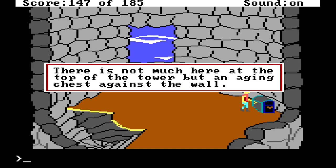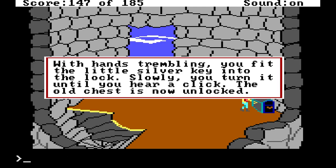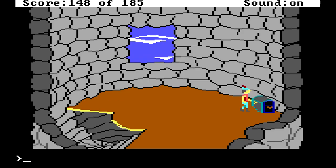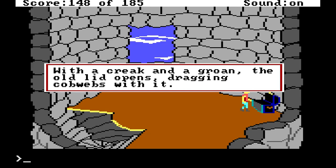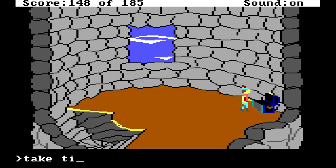There is not much here at the top of the tower, but an aging chest against the wall. Open chest — the old chest is locked shut, you need to unlock it. Unlock chest. With hands trembling, you fit the little silver key into the lock. Slowly you turn it until you hear a click — the old chest is now unlocked. Open chest — with a creak and a groan the old lid opens, dragging cobwebs with it. Looking into the musty chest, you see a dazzling diamond and sapphire tiara. More jewelry — I shall take it. Was it worth all those deaths? I say yes.